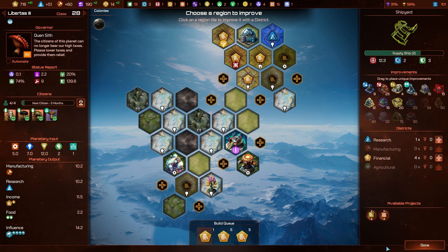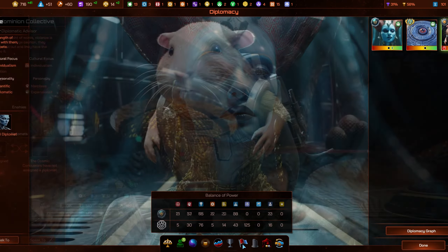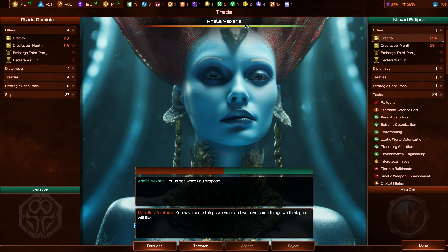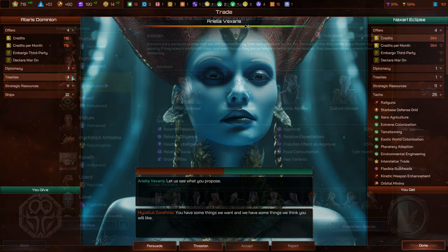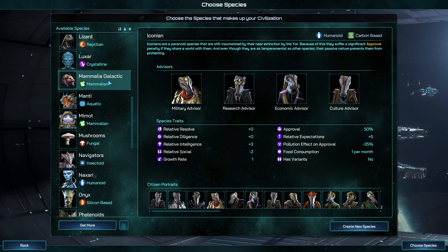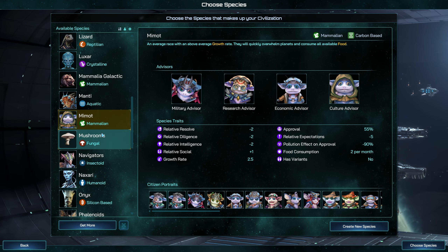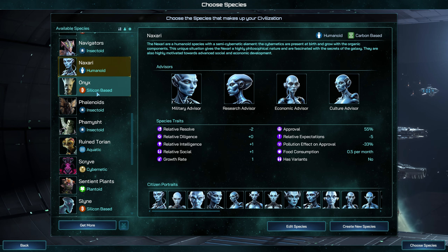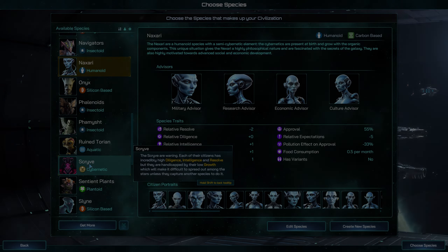Lastly, the Mammalia Galactica are space rodents, strong generalists who can acquire the skills they need to thrive and survive, though they don't specialise as well. They reproduce quickly and work relatively hard in their pursuit of galactic domination. These diverse new species enrich the Galactic Civilizations 4 universe, adding layers of strategic depth and immersive storytelling to every game of Supernova that you play.